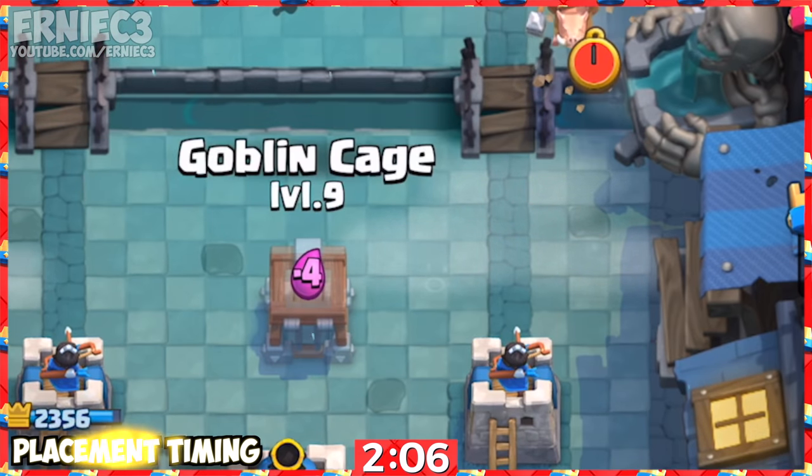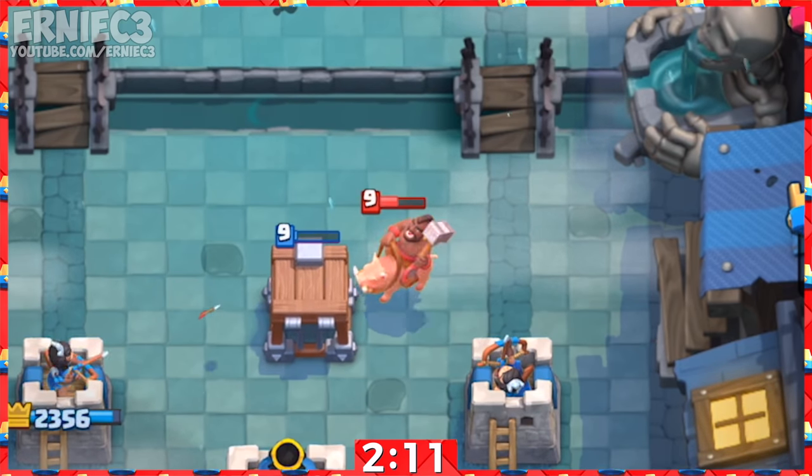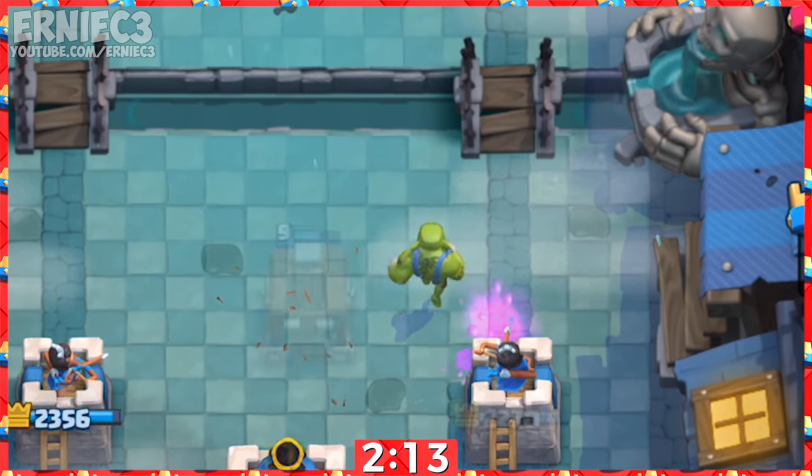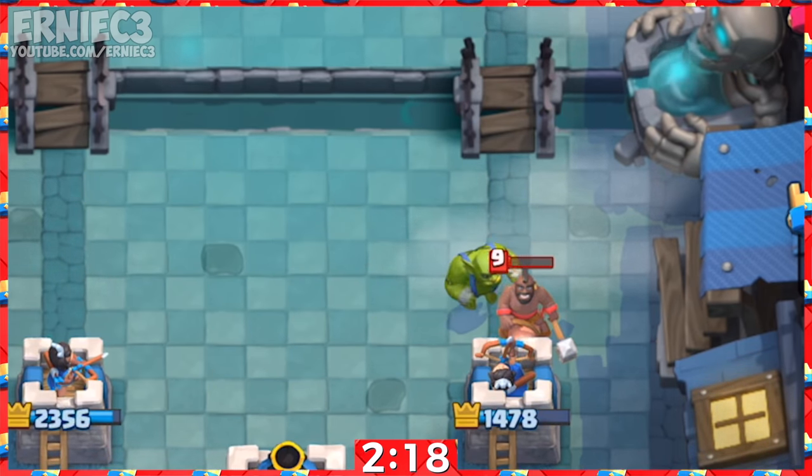Number 3. This building should be mainly placed when a building-targeting win condition comes on your side of the arena, not as a pre-placement in the center before it appears. Otherwise, its short building lifespan will make the building weaker or will free the Goblin Brawler prematurely.